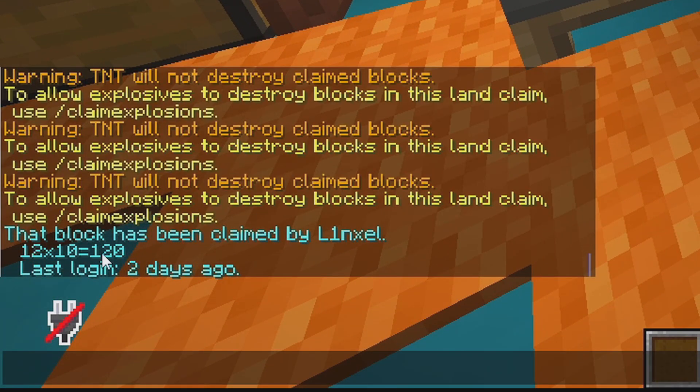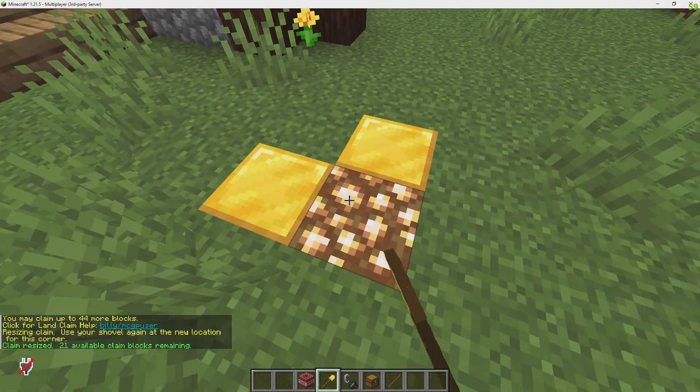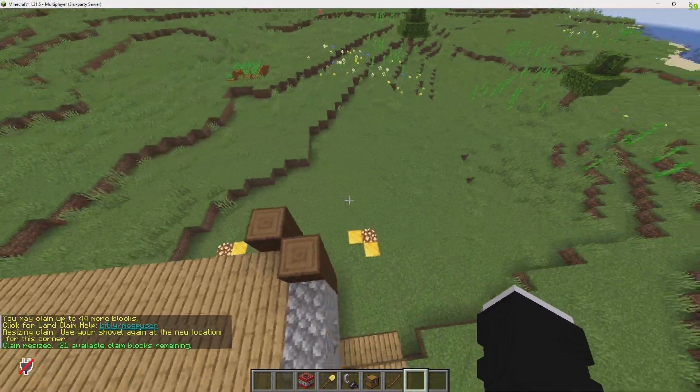If I hold a stick, it will say that block has been claimed by linksl and shows you how big the claim is. If I want to resize this claim, I'll hold the golden shovel, click the corner, and then select this spot — and that has expanded the claim by one block in that direction.